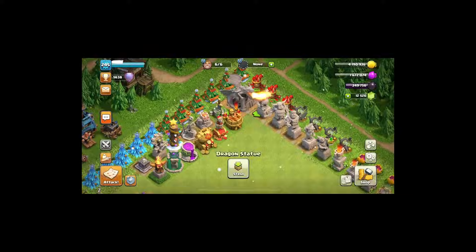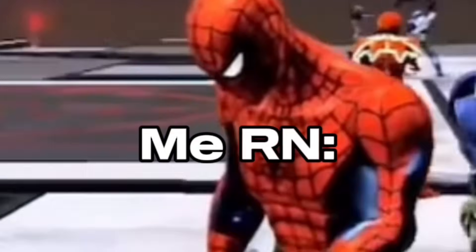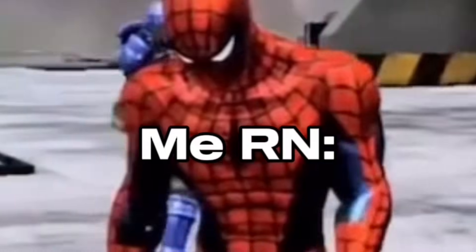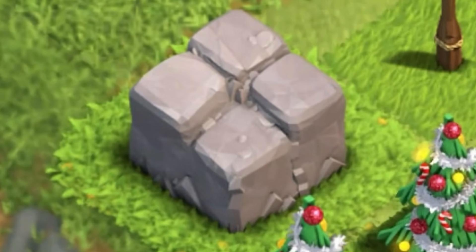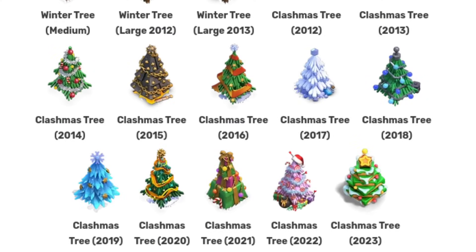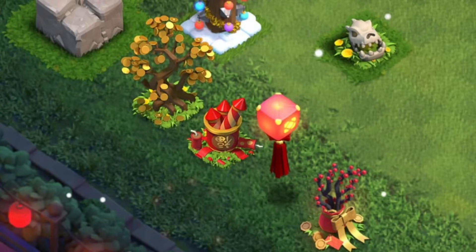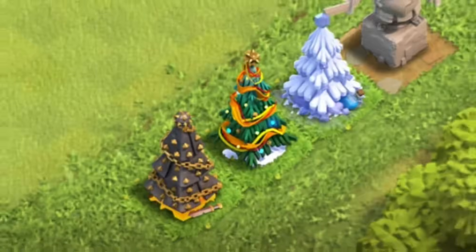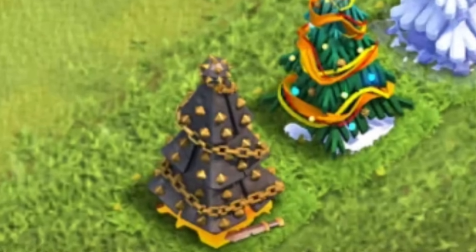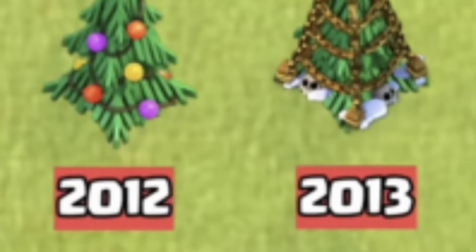I wish I had those old statues so bad. Now it's time to talk about the obstacles, and some of this stuff is so rare it's gonna blow your mind. There's so many types of obstacles, like Clashmas trees, Halloween decorations, Clashiversary cakes, Lunar decorations, or any other random stuff. Lots of obstacles are super rare — some of them are so rare that I'm almost in disbelief that only a few players have them. If you have any that I'm about to mention, that's totally a flex.